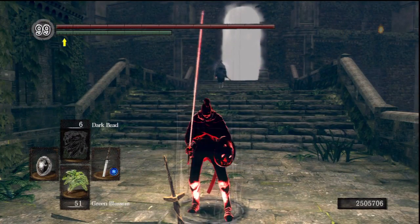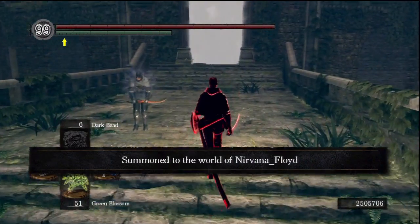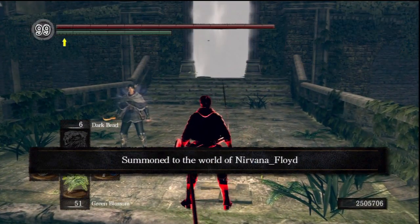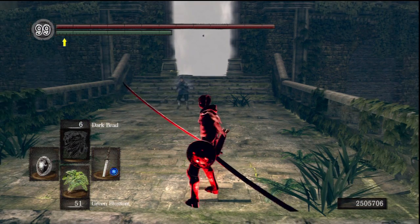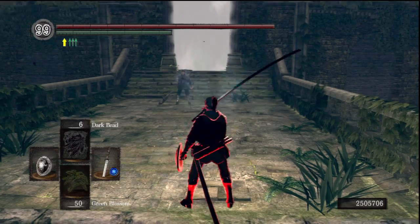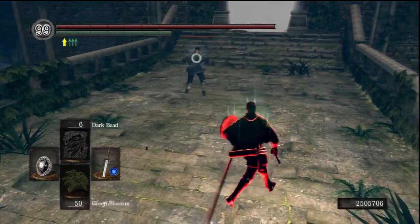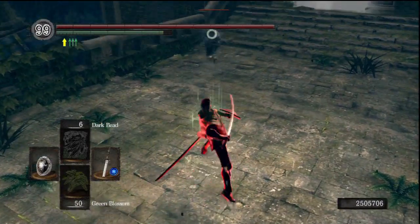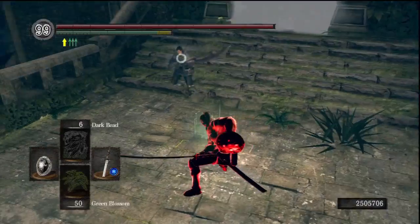Okay, so first up, open the night. What do we have here? Pyromancy Flame. What's that gold tracer? Looks like they're wearing the same armour I am, just without the thief mask. I don't think this one should be too difficult.